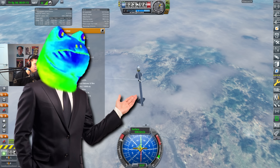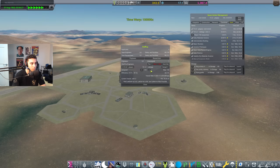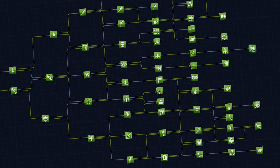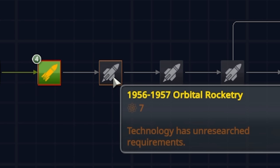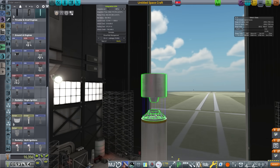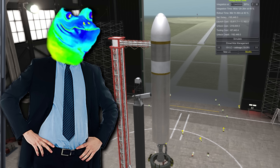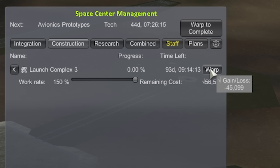So that sounds pretty difficult but it gets worse — the management challenges. Absolutely everything in this mod takes time. Researching technology takes time and the time it takes depends on how many researchers we've hired. The base KSP tech tree is small and pathetic and easy. RP-1's tech tree looks like this and is much more gated. Oh, you want to research 1956 to 1957 orbital rocket engines? Sorry fucko, first you need to research this material science node. So you want to make a rocket with that new tech? Sorry fucko, first you need to build a launch complex.